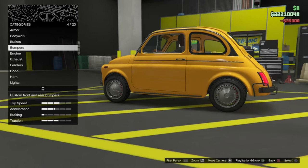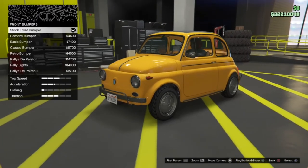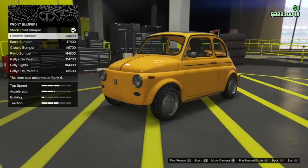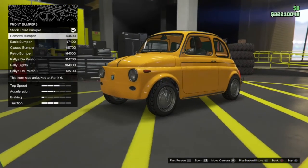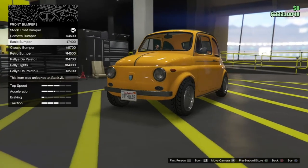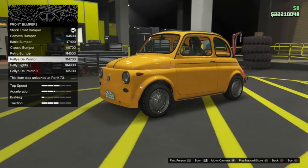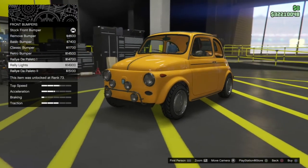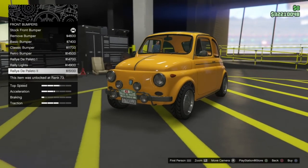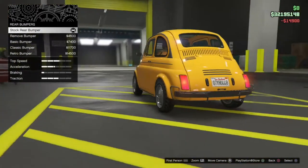We've got race brakes, so we'll put those on. Then for front bumper options, we've got a classic Fiat 500-style bumper, a remove bumper look, a basic front bumper, classic bumper, retro bumper, Raleigh De Palito 1, Raleigh Lights, and Raleigh De Palito 2. I'm going to go for the Raleigh Lights — I'm going for a sort of race car build with this because I think it suits it quite well.